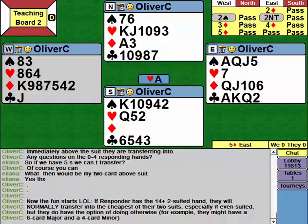Most of the time if we have these two-way transfers it will be a 0-4 hand, but the 14-plus hands do come up. These don't have to be a touching two-suiter, but it must be at least 4-4. The thing about 14-plus hands is that 14-plus opposite a 16-23 four-four-four-one gives us guaranteed at least one eight-card fit, if not two eight-card or better fits. Normally we transfer into the cheapest of our two suits, especially if even-suited.